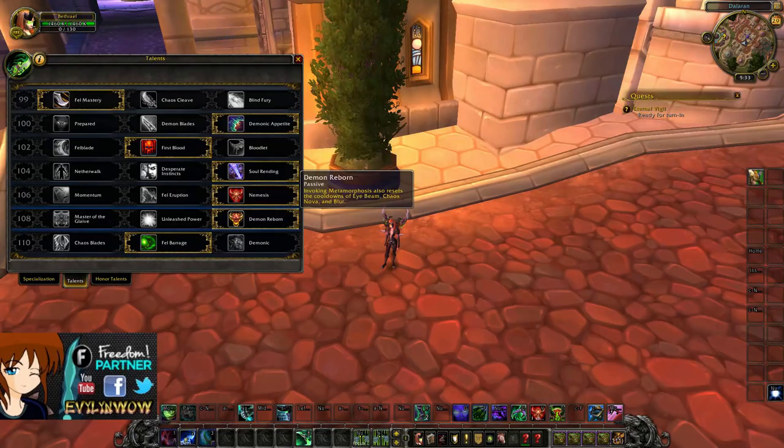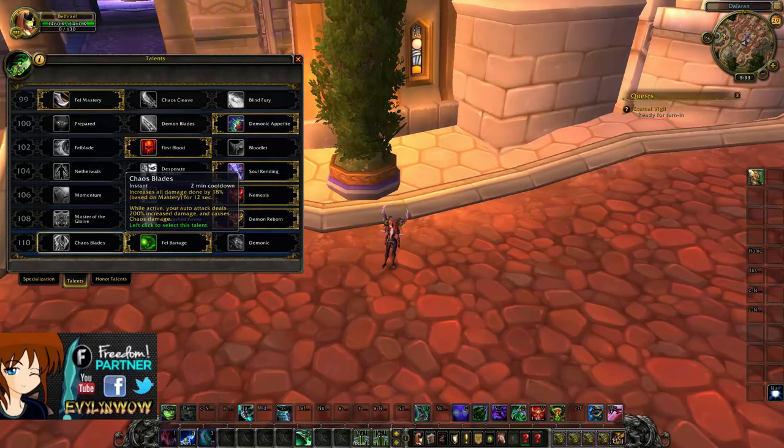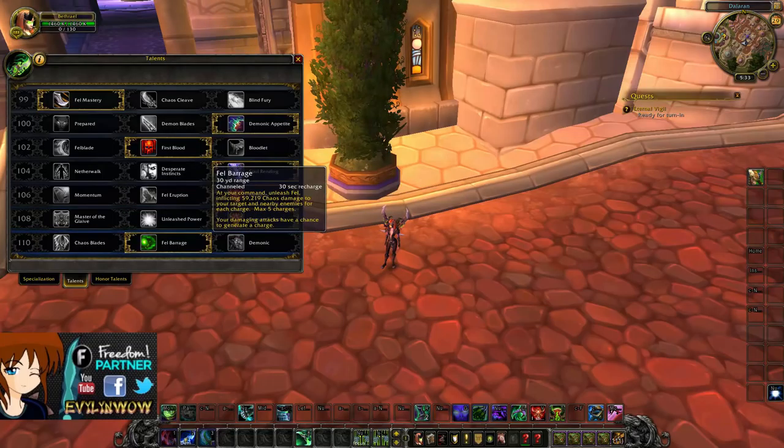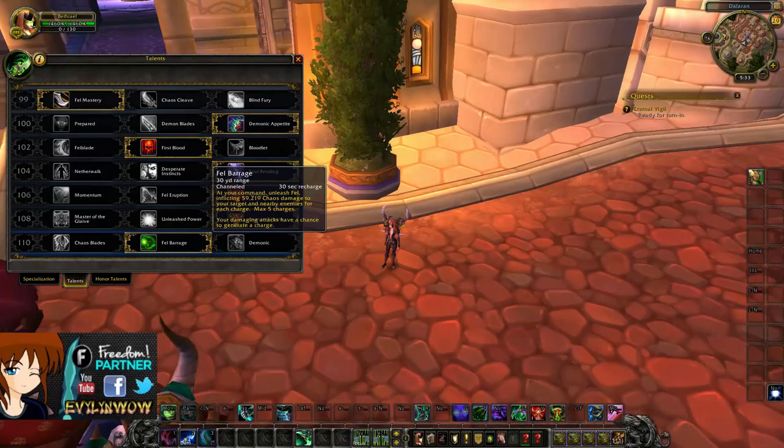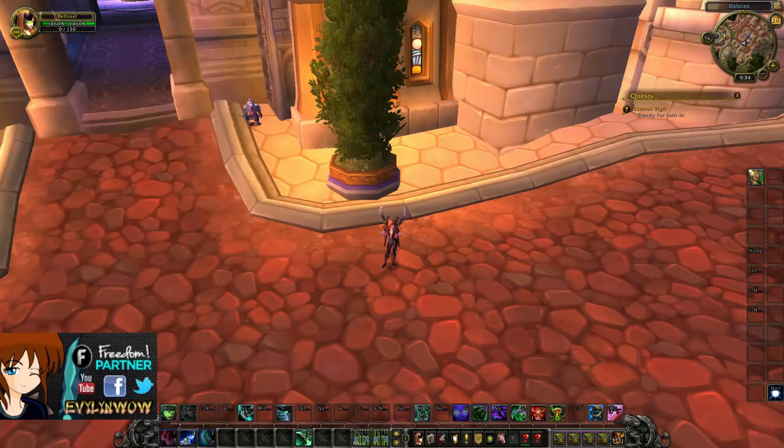Demon Reborn is the next talent — when you activate Metamorphosis it resets the cooldown on Eye Beam, Chaos Nova, and Blur, allowing you to survive better. You can Blur at the start when mobs are doing too much damage. On the next tier, Fel Blades is more of an AoE ability with five stacks — you can go boom boom boom boom and take down targets really quickly, making it by far the best choice of the three.